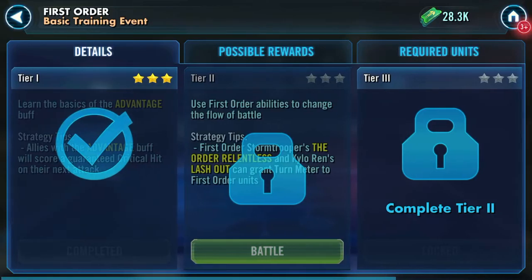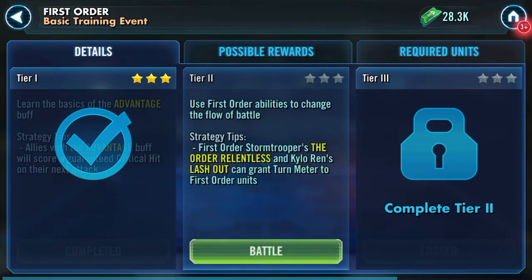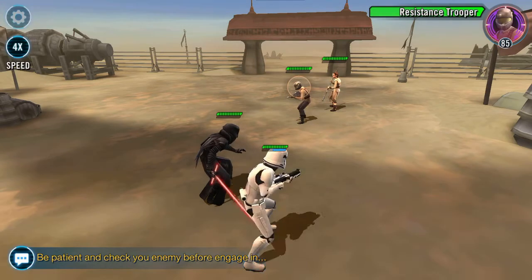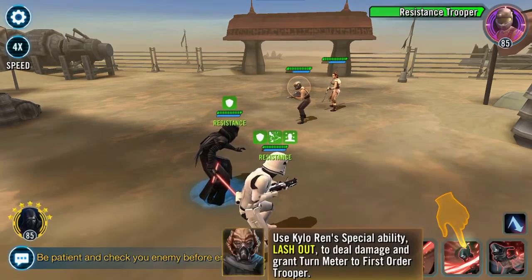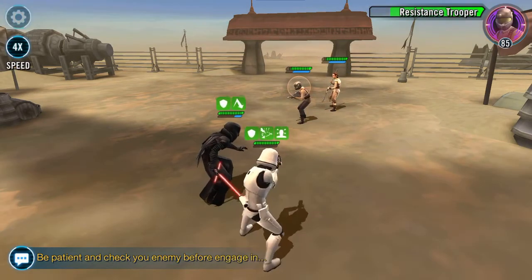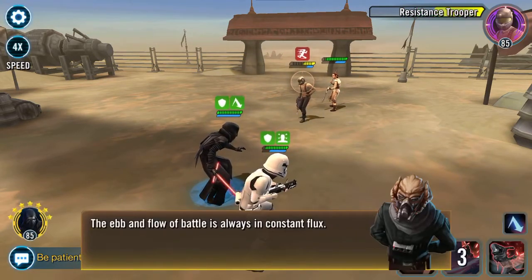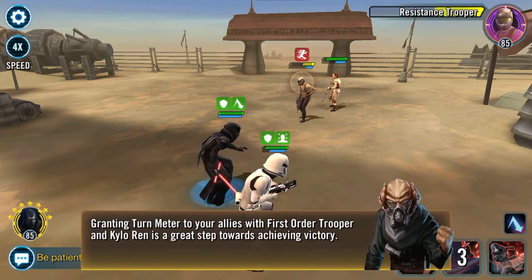It's all going to be a Phasma lead — First Order Stormtroopers, the Order Relentless, and Kylo Ren's Lash Out. Kylo Ren doesn't have a lead ability, whatever. The ebb and flow of battle is always in constant flux — granting turn meter to your allies with First Order Trooper and Kylo Ren is a great step towards achieving victory.